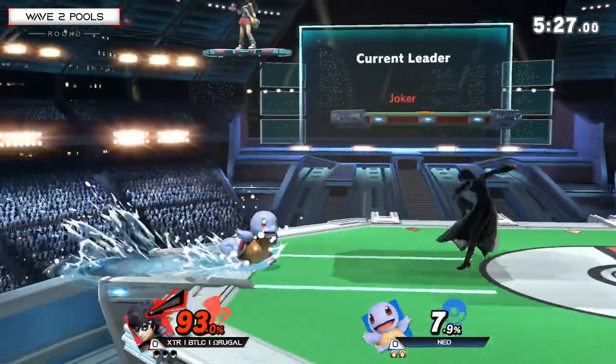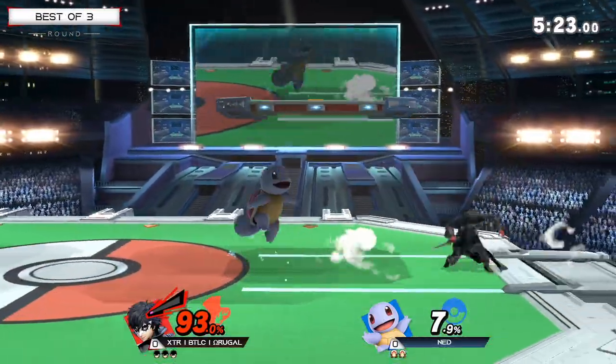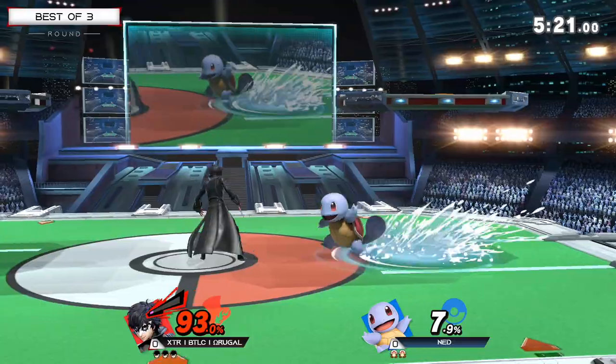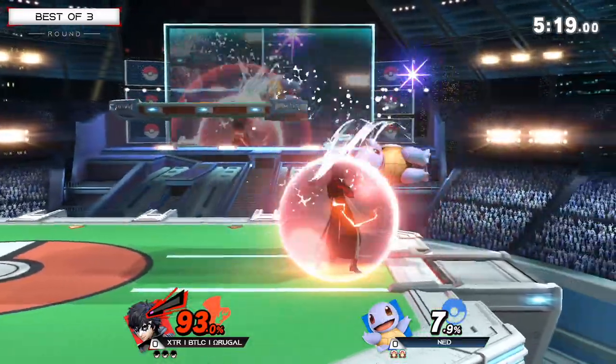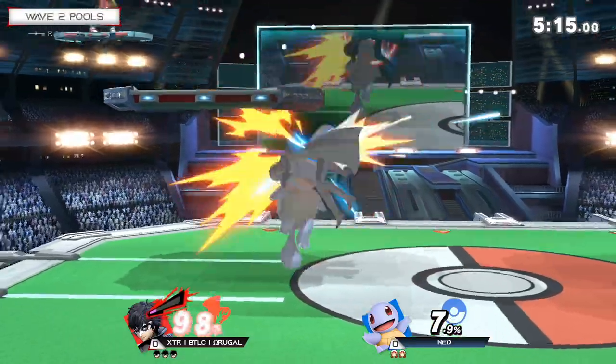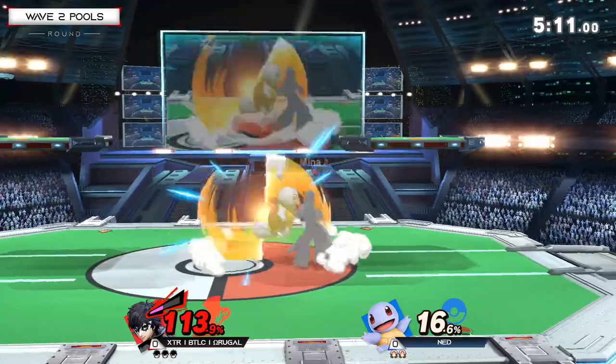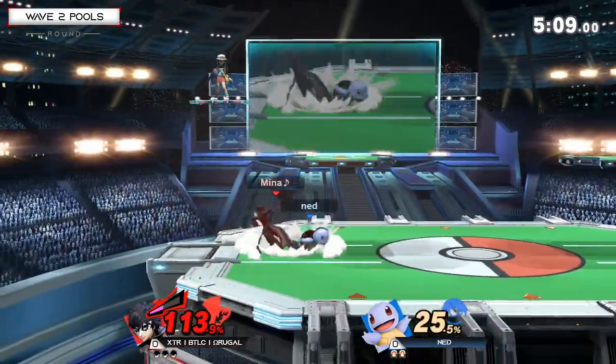Here we go. Back at Squirtle — it's one of those high-risk, high-reward gambits where going at Squirtle at high percents, you're faster to keep up with Joker, but you're also lighter. So he has to worry about: at what point do I take too much damage where it becomes a liability? But Ned utilizing the movement very well here to find some percent, though it's not a stock fight yet.